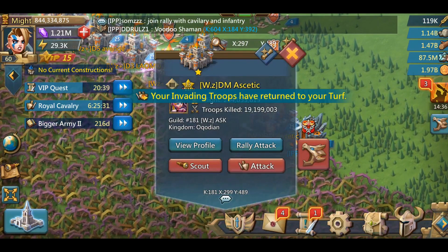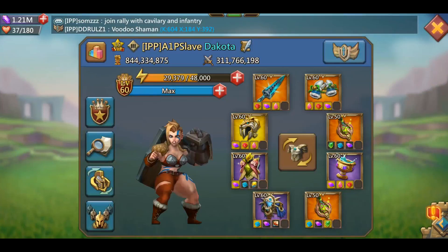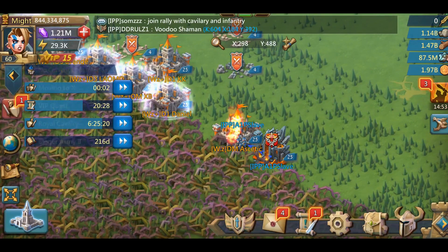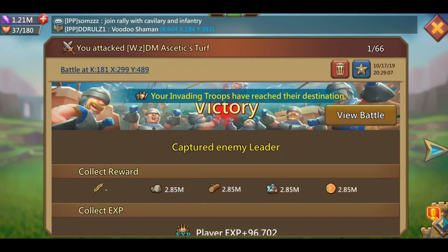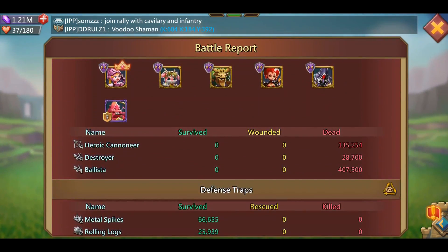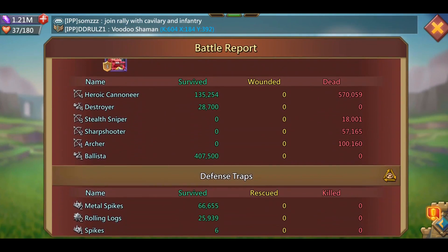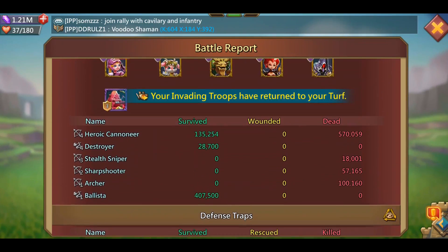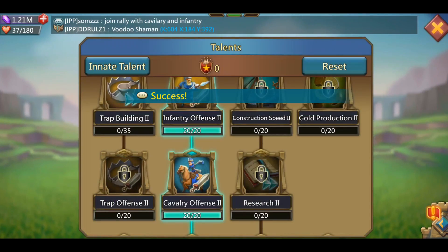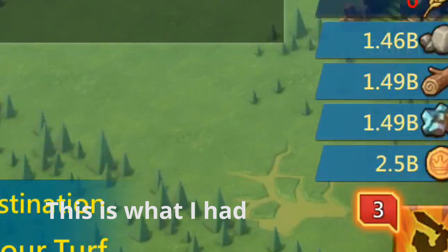He got a good couple of kills — he started at 17 and went up to like 19, so he did get some kills out of me. Soloing somebody is probably not as ideal as rallying them, but the benefit is that his guild wasn't alerted to the rally, so I was able to wipe him out completely clean and get all of his resources. I went ahead and swapped to garrison gear, then speed gear, and after the fact I had about 1.5 billion resources.